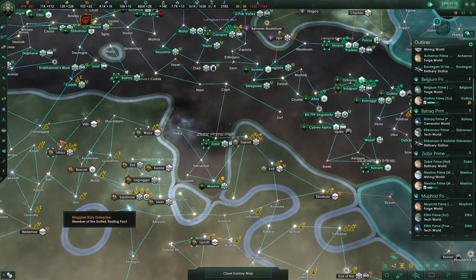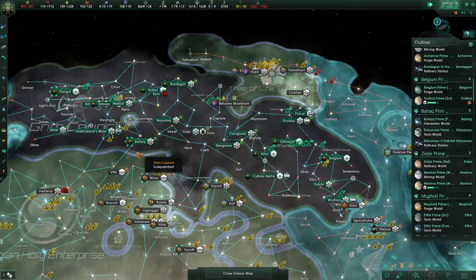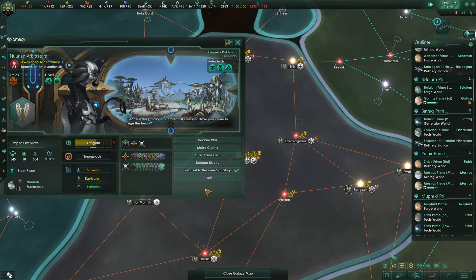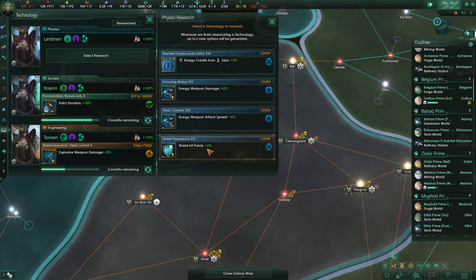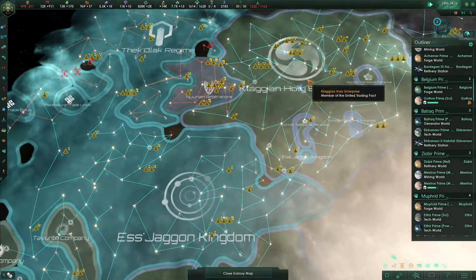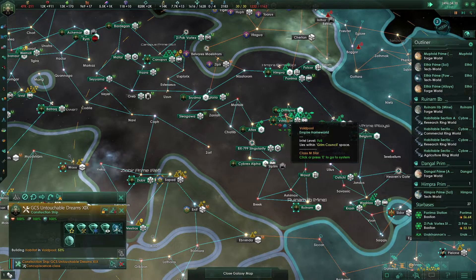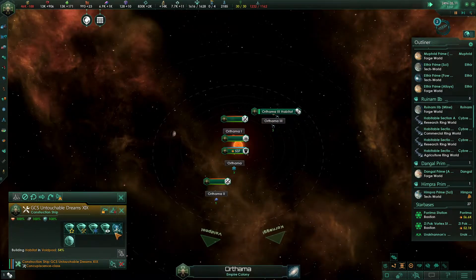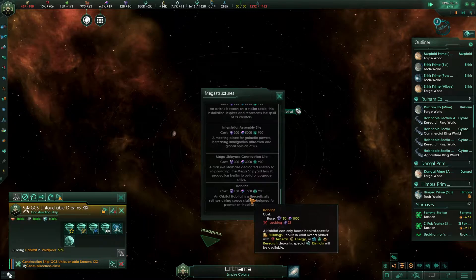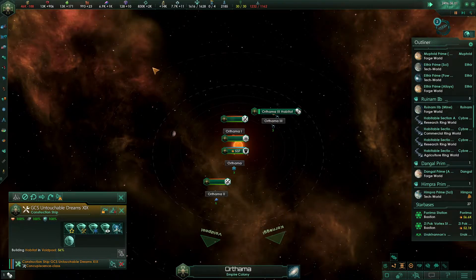We're not really threatened by either of these federations — neither is very frightening to us. It's literally only the Nerean Arbitrators that are keeping us from getting aggressive. I do think we could beat them alone, but them plus one or both of those federations — that's what's questionable. We're going to grab energy credits from jobs again, especially with our energy credits being what they are. We're lacking influence but we'll have that very, very soon — two month ticks.